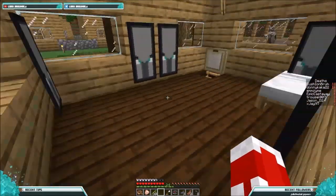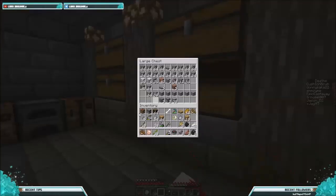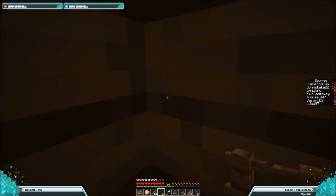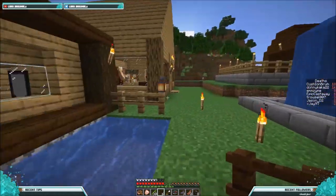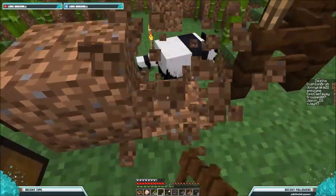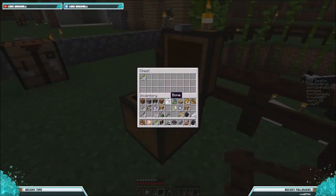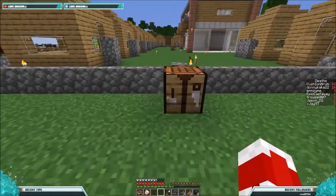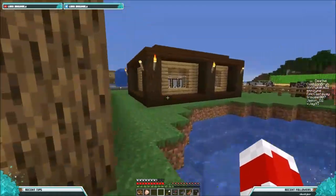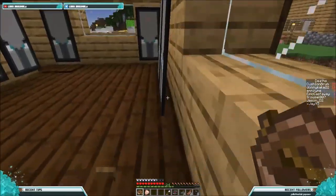I'm gonna get some fences and put them down. I also want to go back over and get my parrots - I completely forgot I got parrots in a previous episode. I got them and never bothered bringing them back. I also still need to get cats. I also found a buried treasure map while I was over there. I'll transition to when I have my parrots back here, hopefully.